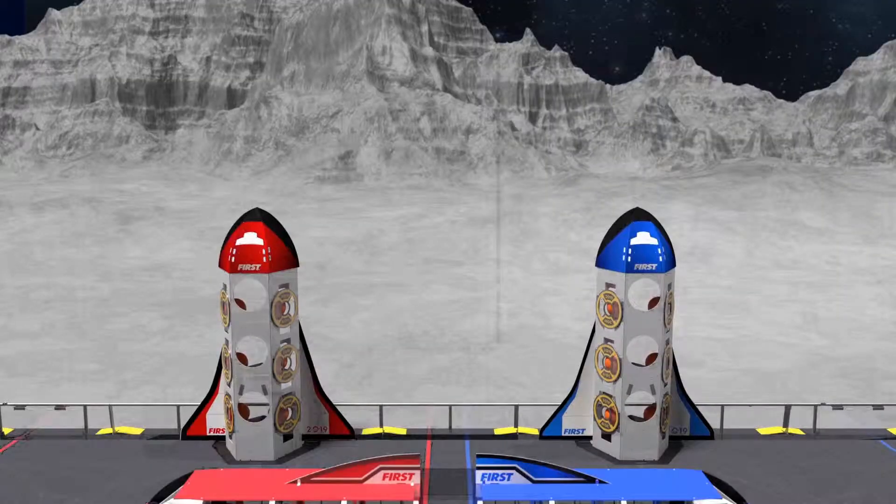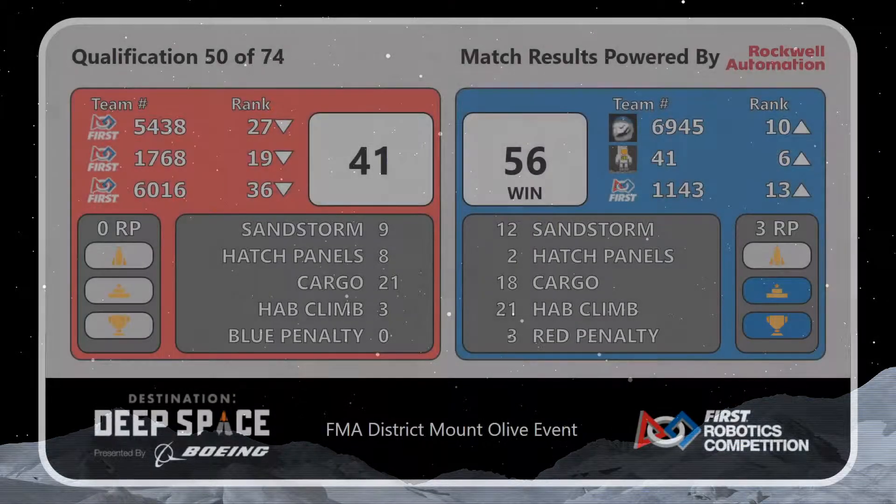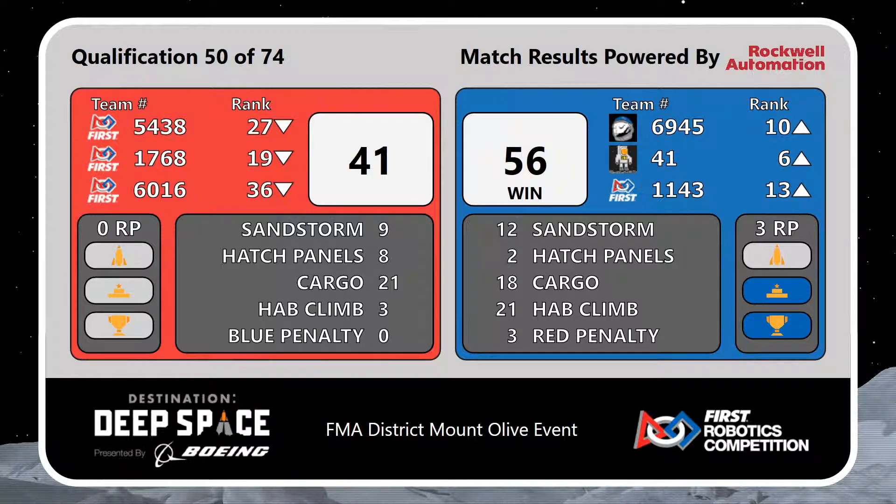Results up on the board. The Blue Alliance takes off first, shooting the RoboWarriors up to number 6. Children of the Corn now at number 10. Red Alliance robots dropping down just a bit. We're on to match number 51 of 74.